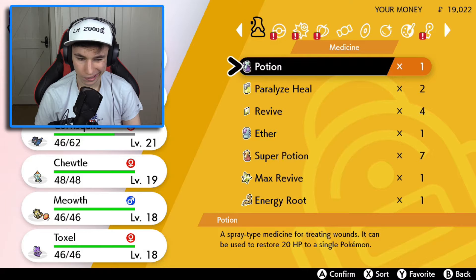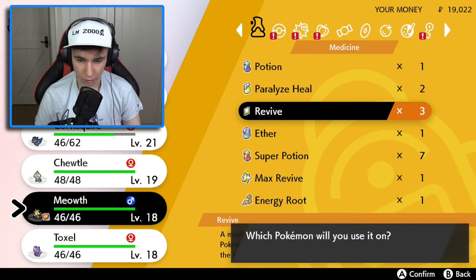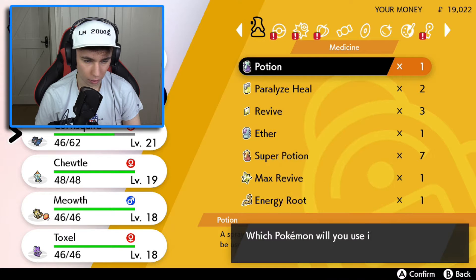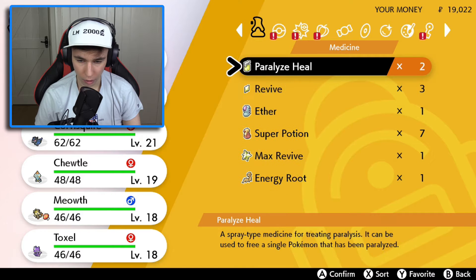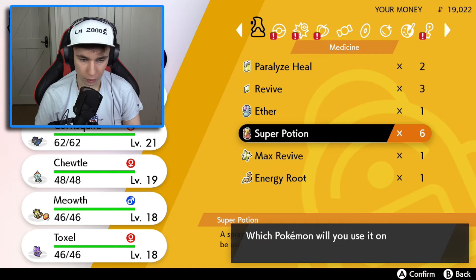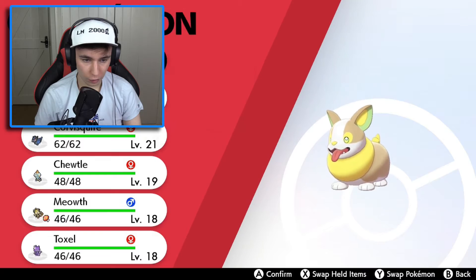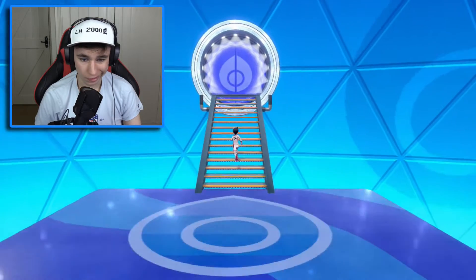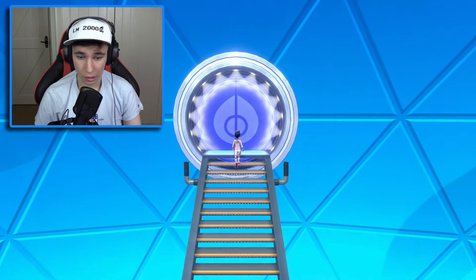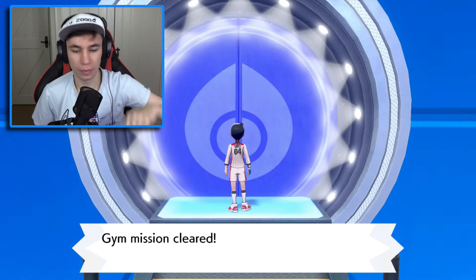Now let's take this opportunity and give all of our Pokemon a quick heal. Revive Yamper. Potion to Corvisquire. Super potion to Sobble and super potion to Yamper. Okay, we're going to open up with Yamper so he can paralyze, and then we'll change to Corvisquire. Alright, here we go — the gym leader battle!